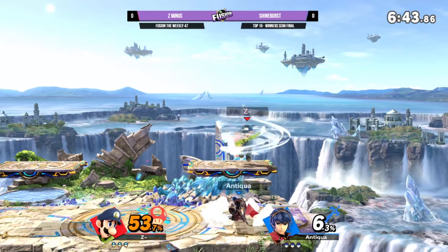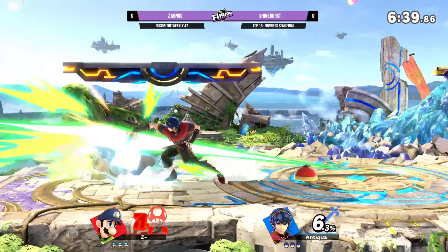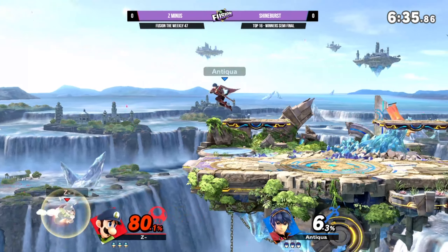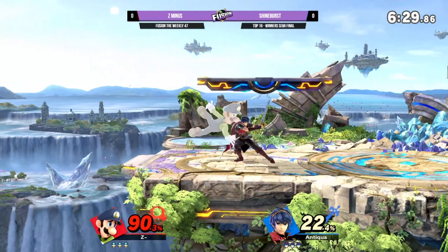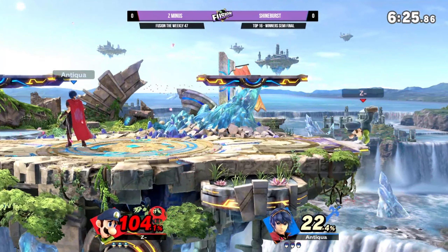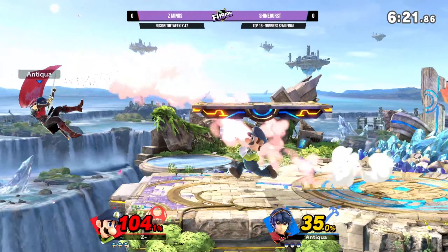Okay, that's that Marth grab range - good awareness from Shine Birth. It's a colloquialism I heard when really starting to learn the Luigi matchup: down throw, or any sort of combo starter, to wait and shield is true on Luigi because all of them use down-B to get out of combos, so you can just get easy resets.